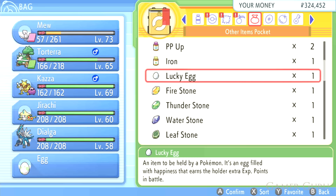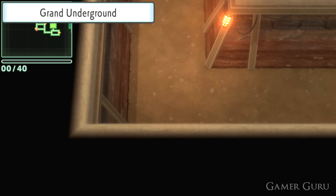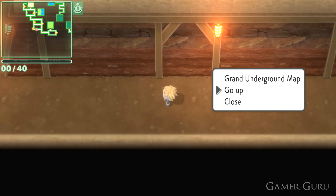Something a lot of people ask about: how do you actually leave the Grand Underground? When you're in the Underground, simply press the Y button on the controller and choose to go up. Many people press the Plus button — the same way they got in — and end up stuck down there. So if you're having trouble getting out, there you have it.